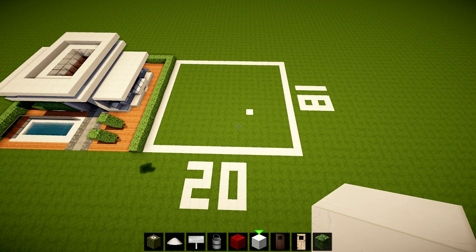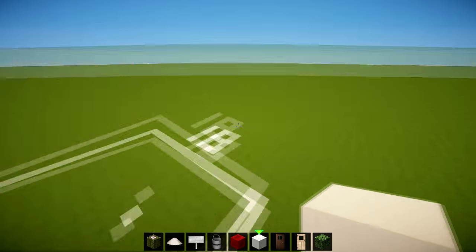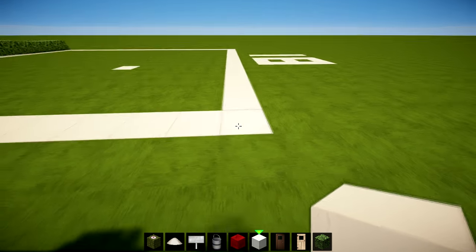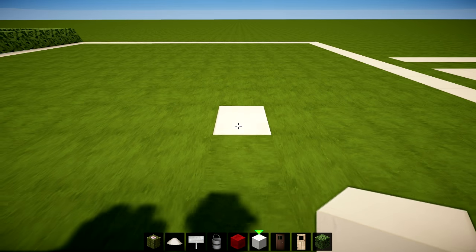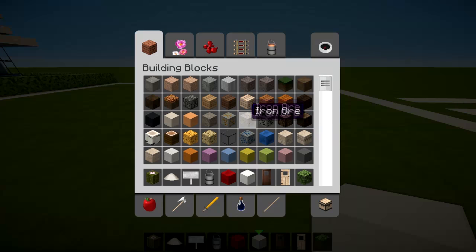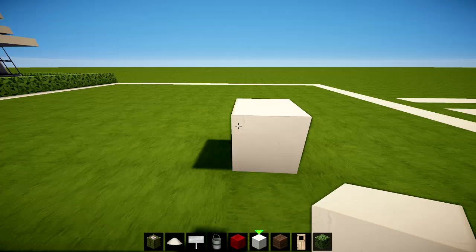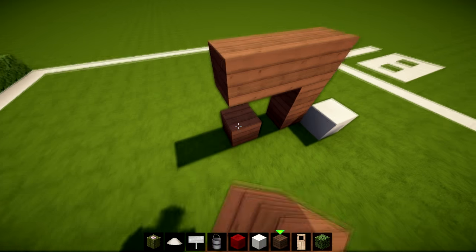This awesome little house will fit in a 20 by 18 area, so get that ready. We're going to count one two three four five six seven, and on the seventh block we're going to place one block. Behind there, we're going to get our spruce wood and basically do a doorway: one two three, one two, one two three.